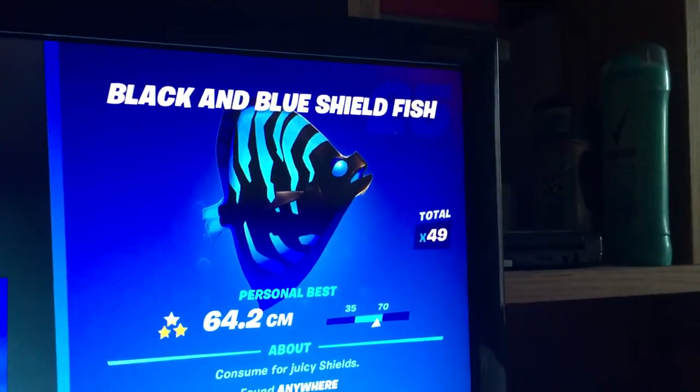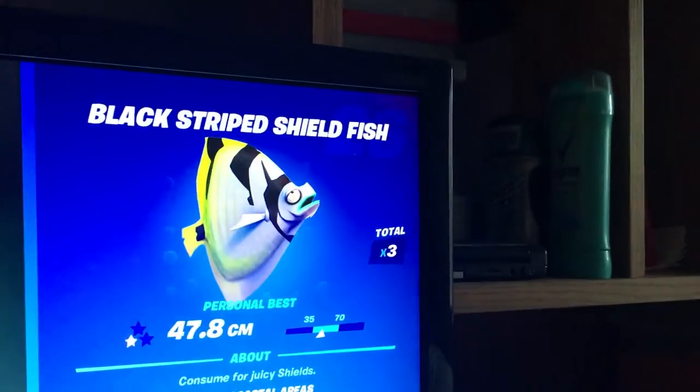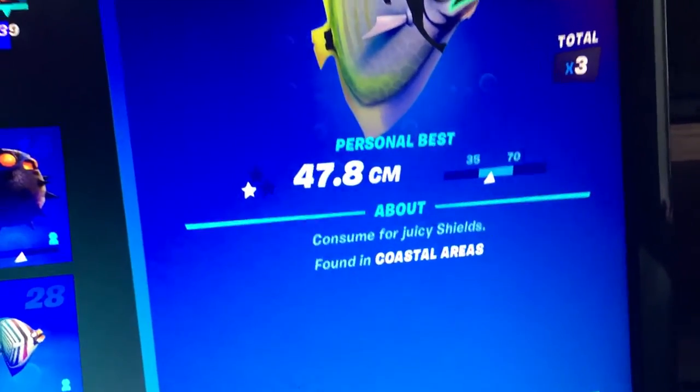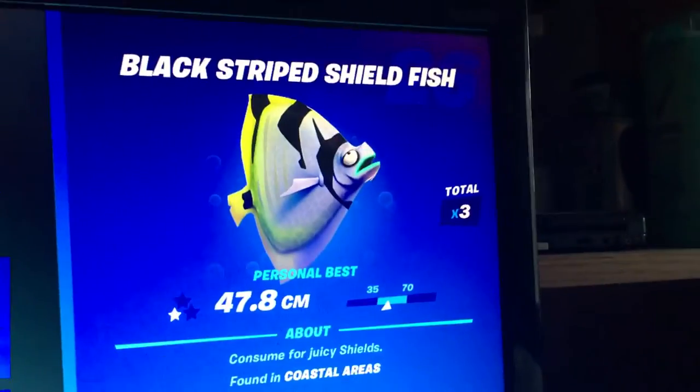The Black and Blue Jellyfish is found everywhere, so I'm not going to say anything about that. The Black Striped Shieldfish is found near Coral Castle — if you haven't caught this fish yet, go to Coral Castle and try to get it.